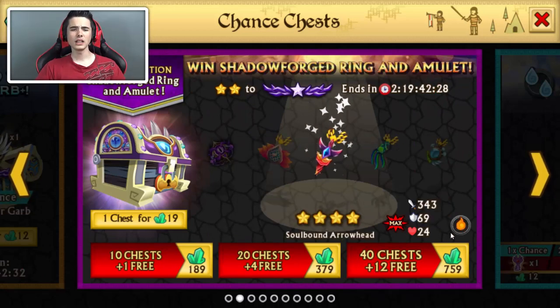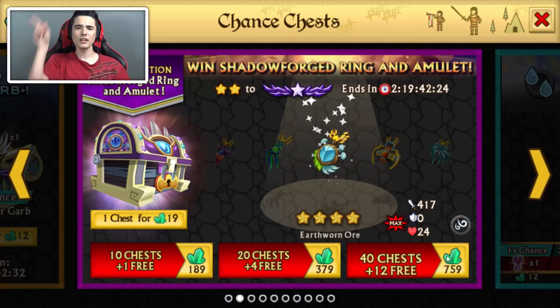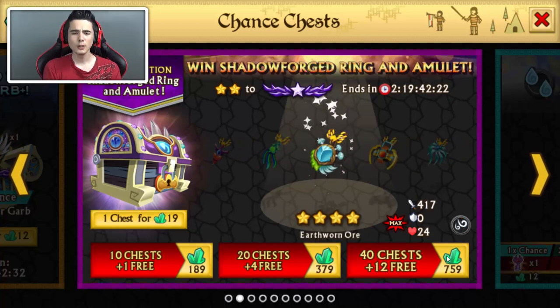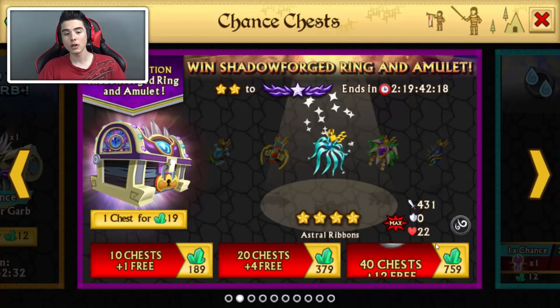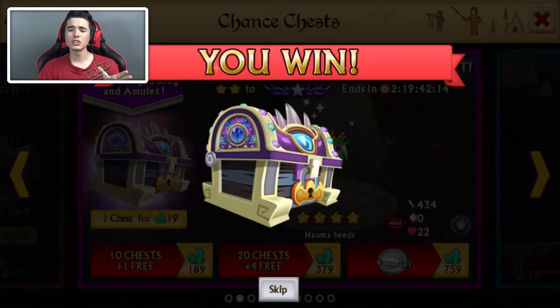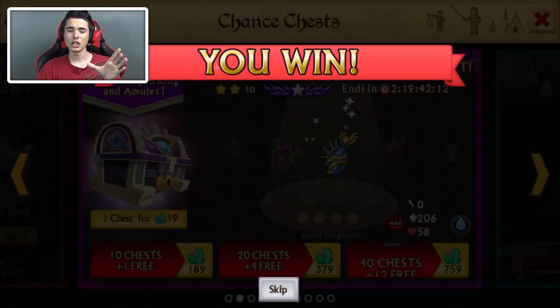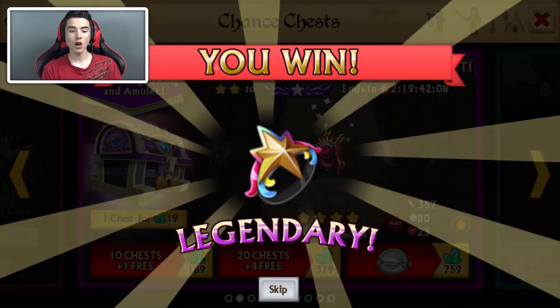So Shadow Forge rings and amulets chests — let me know in the comments below or in the annotation right here on screen: do you think we'll be getting anything good? Do you think we're gonna be getting one, or are we only gonna be getting epic ones? I think we're gonna be getting a few epics, and if we get the ring and the amulet shadow forge ones that would be absolutely crazy.